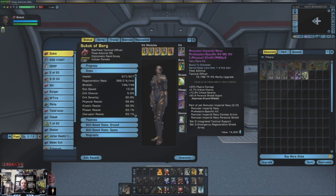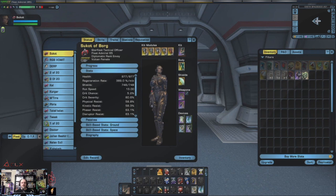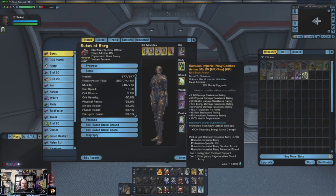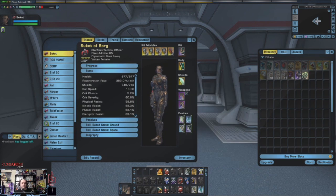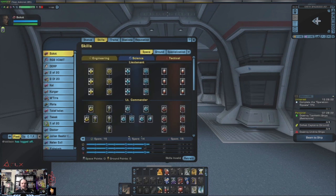Your kits will give you specific abilities, and if you're wearing a three-part set it gives you an additional ability you can use on the ground. Your body armor is going to help protect you from specific energy types and help your health regeneration. Your atypical shields will boost your overall defense from energy-based weapons and some kinetic weapons. That covers most of your ground kit setup.